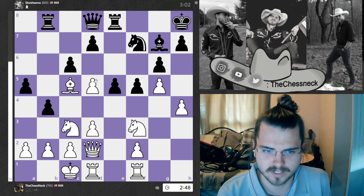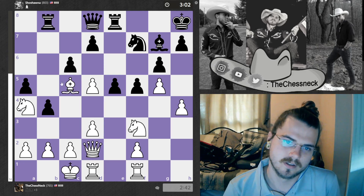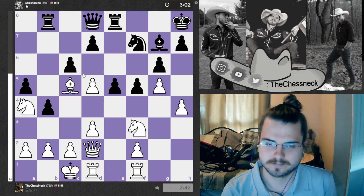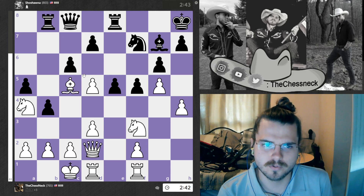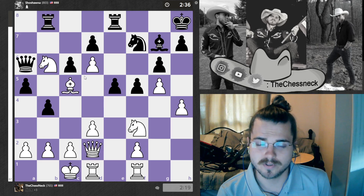I'm expecting him to take that Pawn but he doesn't. Right here I'm feeling pretty good because I'm starting to get some attacks. He moves his Queen, I attack him with the Knight — he has to defend. I push the Pawn.